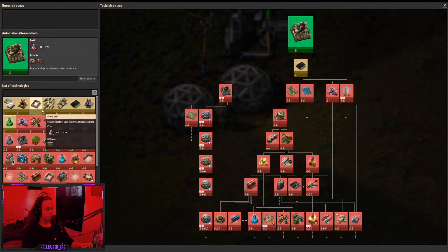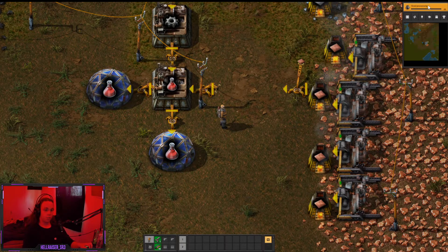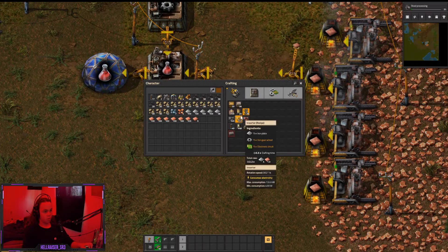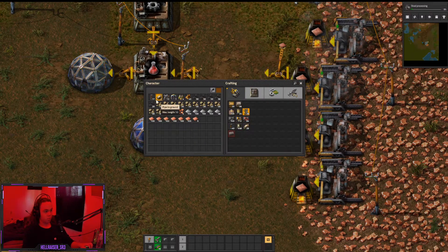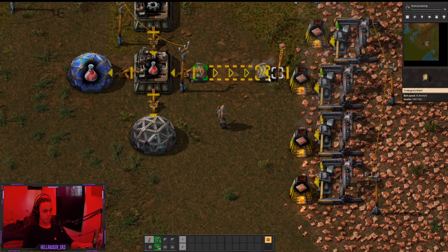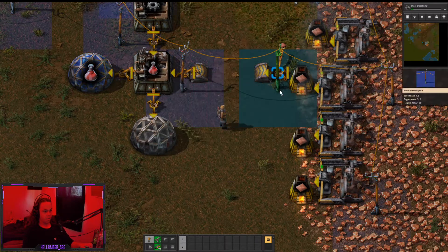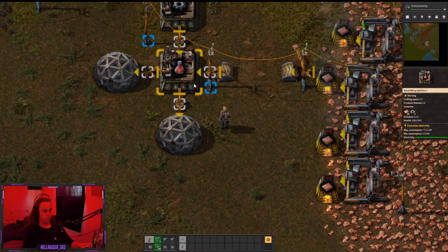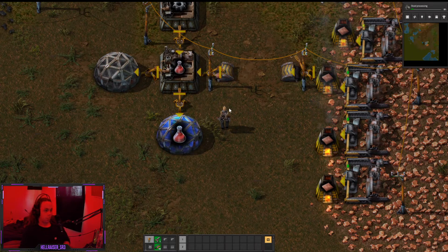Probably logistics. Logistics has just finished — there it is. We're gonna craft some underground belts now. There they are — bang bang — and we're gonna place that right there. Now it is fully automatic.